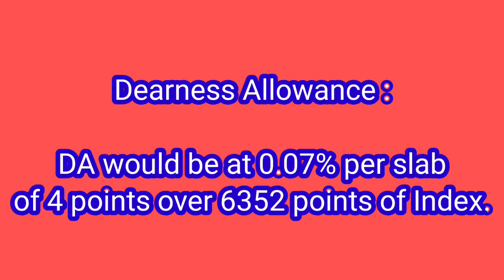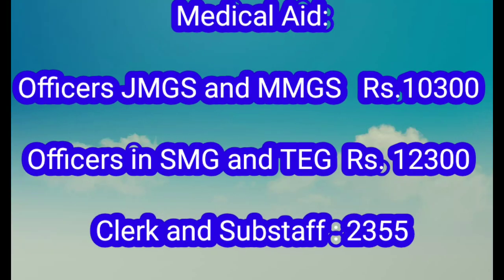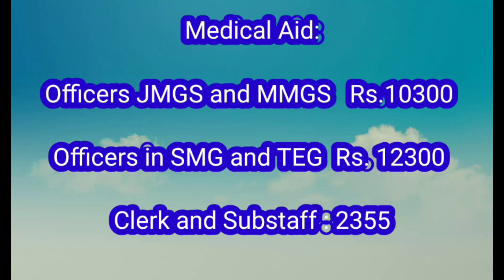The rate of DA can be read on screen. For medical aid, sub-staff will receive a certain amount, and officers up to Scale 3 will get 10,300.